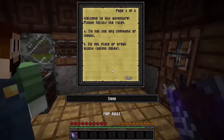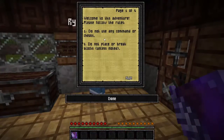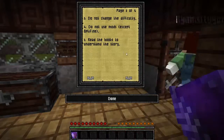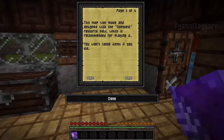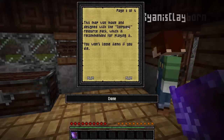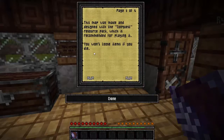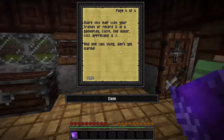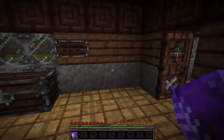I'm going to go ahead and read the rules really quick. Welcome to this adventure, please follow the rules. One: do not use any commands or cheats — we already broke that. Two: do not place blank blocks — we already broke that too. Three: do not change the difficulty. Four: do not use mods except optifine. Five: read the books to understand the story. This map was made with the Conquest resource pack, which is recommended. We're playing the Asphyxia texture pack, which is pretty freaky. You won't lose items if you die.